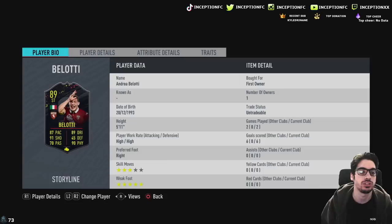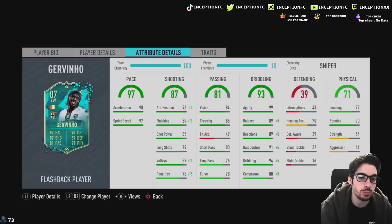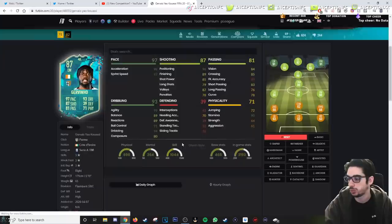In regards to his specific stats, we're looking at a card that has 98 acceleration with 97 sprint speed. He has really, really good dribbling stats, but I'd like to improve it as much as possible. Do I think sniper chemistry style is the best one? Maybe not. I think it would probably be the marksman because you'd want to increase his shot power as much as possible. My boy gave him a sniper, but we're going to try the card regardless because of the specific dribbling stat increases.